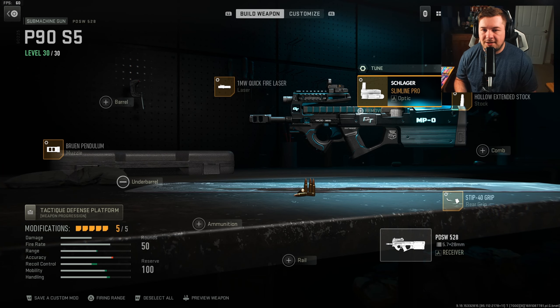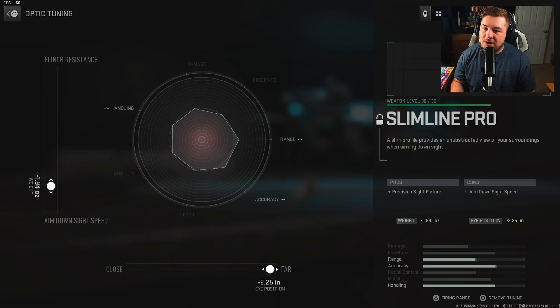For the optic, this is not a 100% necessary attachment, but after testing it out I found the most success using one. I have the Slimline Pro here. Tuning is going to be negative 1.94 towards aim down sight speed and negative 2.25 towards far.